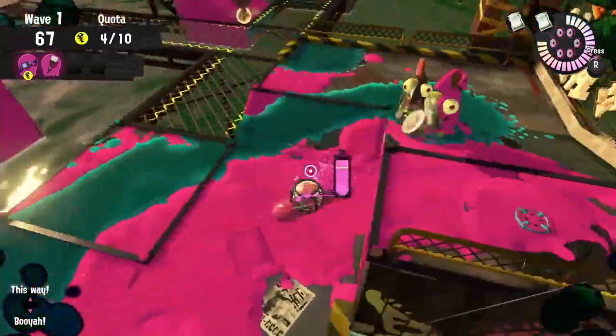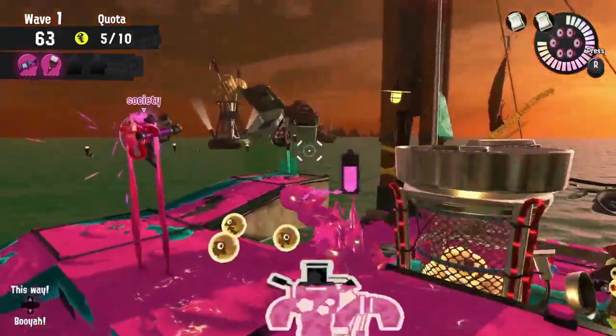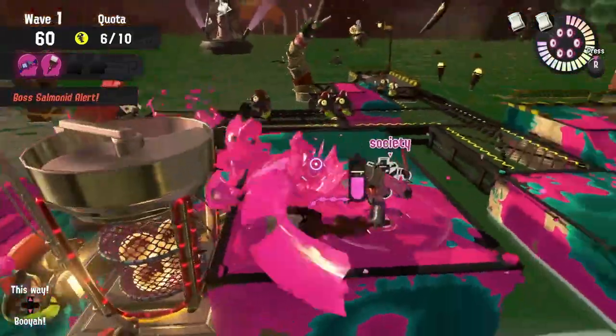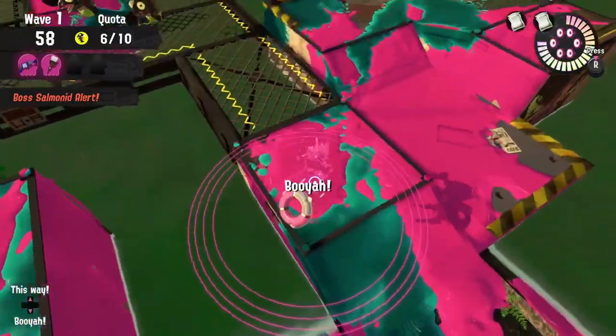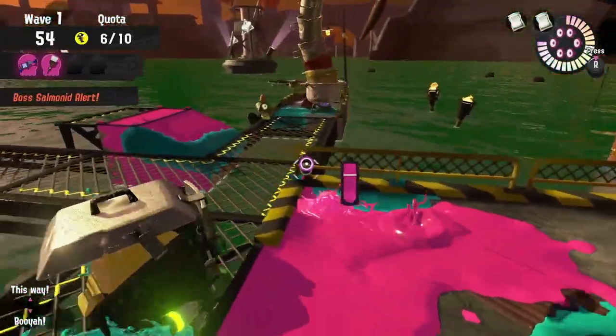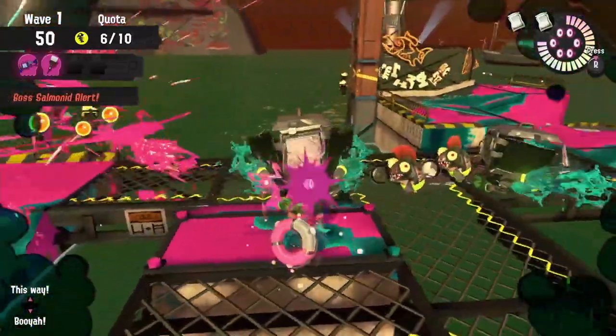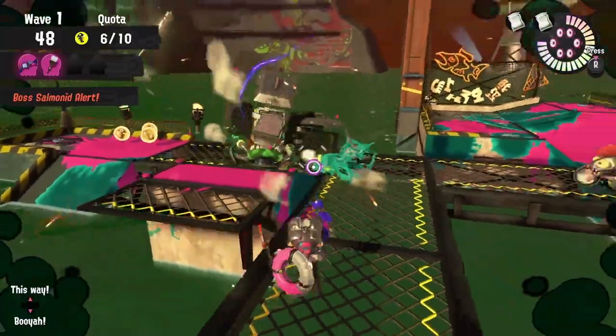Whenever there's a brush in the composition, everyone else needs to make sure they're focusing on steelheads and splatting them as soon as they get the chance. You don't want the OctoBrush to get tunnel vision on a steelhead when they should be dealing with lessers or running eggs. The 52 Gal and the OctoBrush both have pretty good ink efficiency, so make sure you keep yourself topped off so you're ready to injure a flyfish whenever you get the chance.